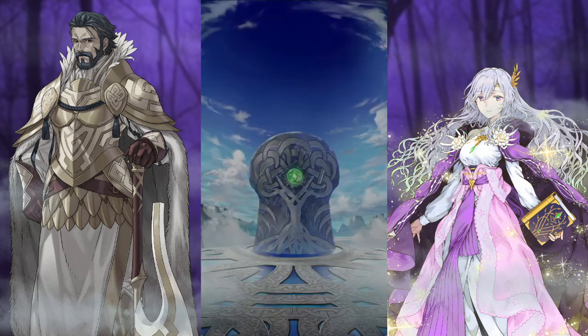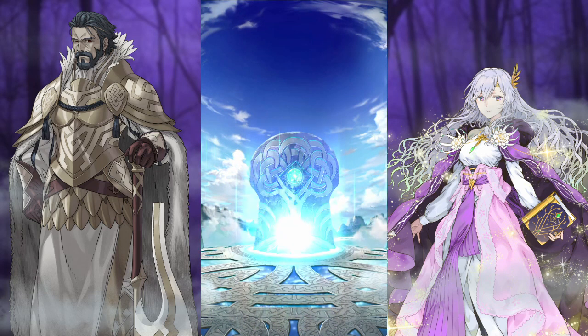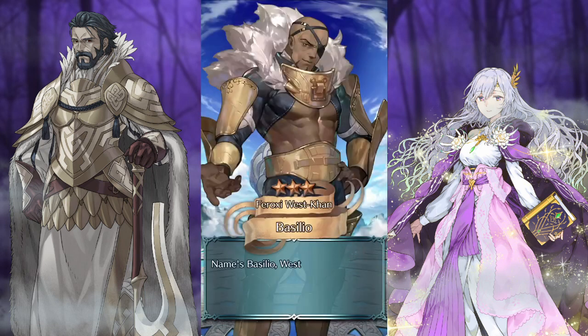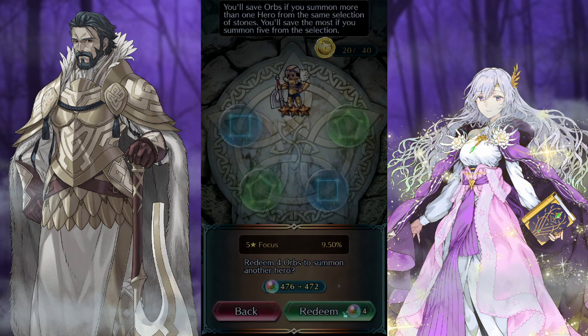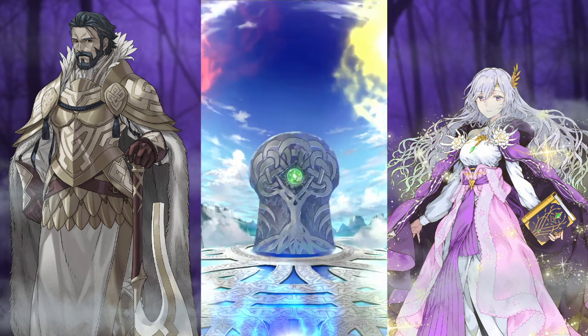We've gotten like three wheels with three greens, which is pretty nice, but it's only super helpful if those greens actually contain stuff that we need. Basilio — cool, but again, similar to Balthus, not who we're looking for.